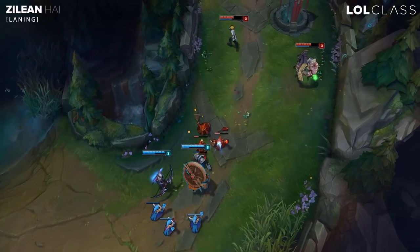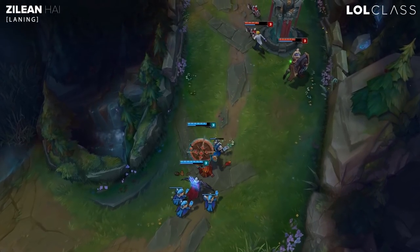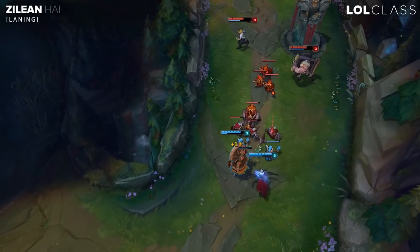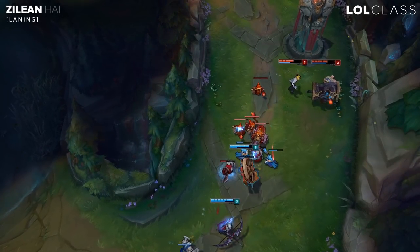Now keep in mind, you can also speed up your AD carry to let them do better trades, but you have a lot of mana problems in the early game. So just push the lane advantage, look for kills if you can land a double bomb, but it's more important that you live than for you to kill them. Other supports may not be the same,